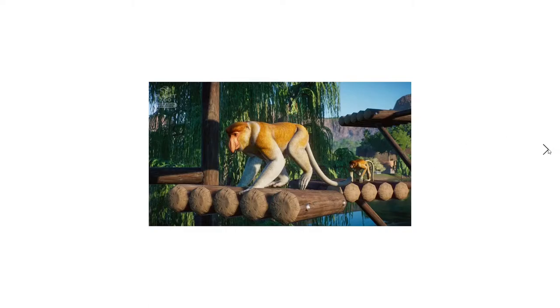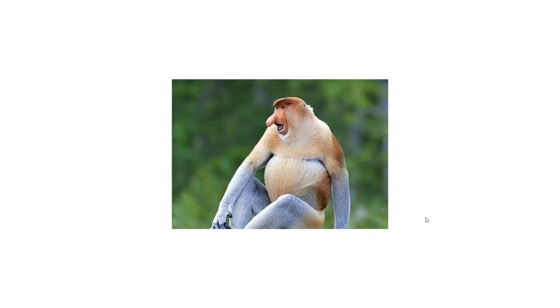The Proboscis Monkey is native only to the island of Borneo. It coexists with the Bornean orangutan and shares habitat with it. Truly one of the weirdest creatures on the planet, at least in terms of mammals. This pack really is like the weird mammal species of the world pack — we've got the Muppet Monkey here, a pig with tusks that grow up through its skull, a bear that lives in the uncanny valley, a living saber tooth, and a decrepit bear-cat critter.